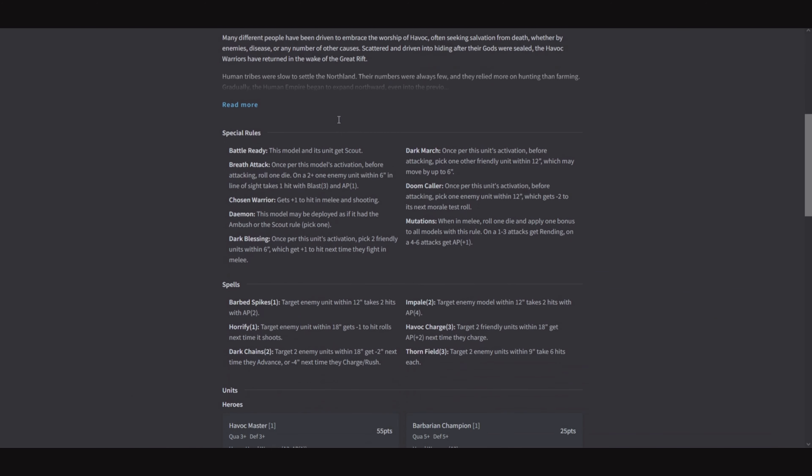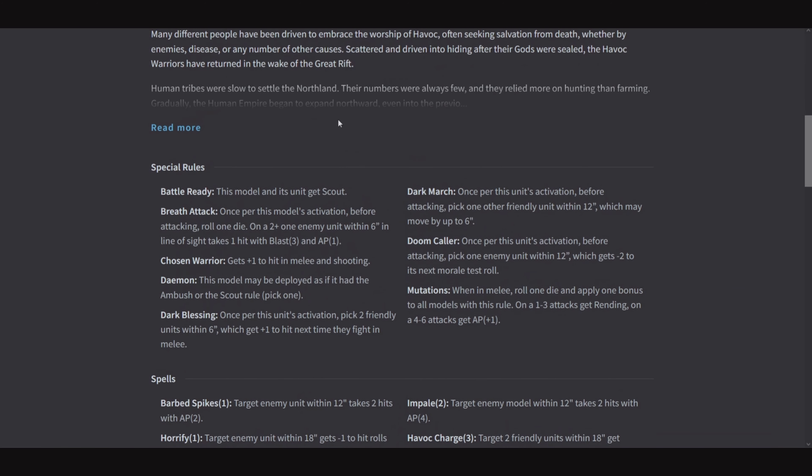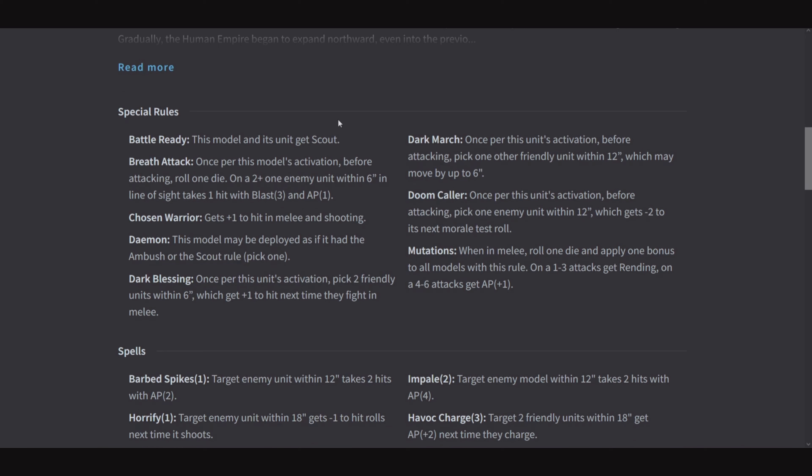Let's go to the Havoc Warriors and start on the special rules. Battle Ready: this model and its unit get Scout. Breath Attack: once per this model's activation before attacking, roll 1 die — on a 2+ one enemy unit within 6 and in line of sight takes 1 hit with Blast 3 and AP 1. Chosen Warrior gets +1 to hit in melee and shooting.